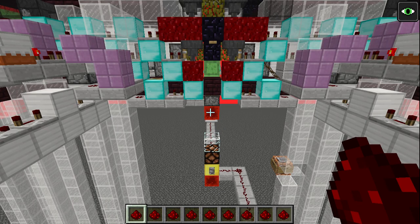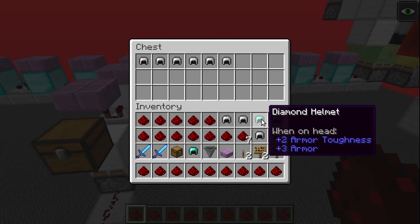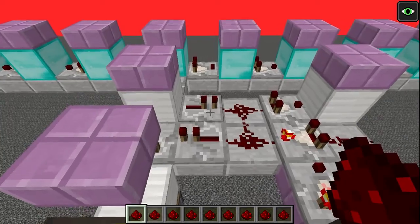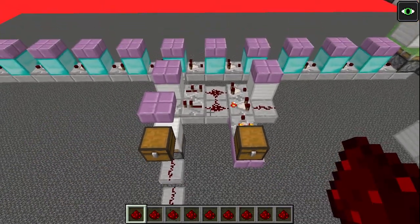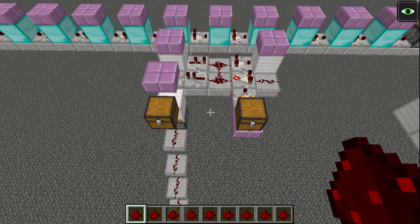In order to maximize the rates of the pumpkin droppers, we need to maximize the rates of the conveyors. To do this, we add two additional helmets to this chest. In addition, we set this repeater to two redstone ticks. This procedure needs to be repeated for the clock on the other end of the farm.